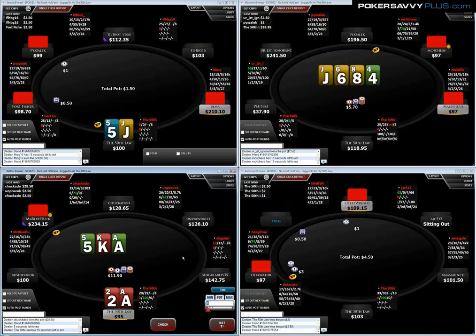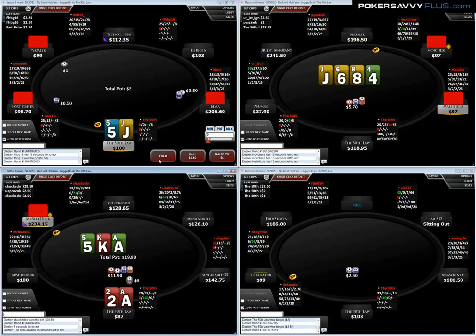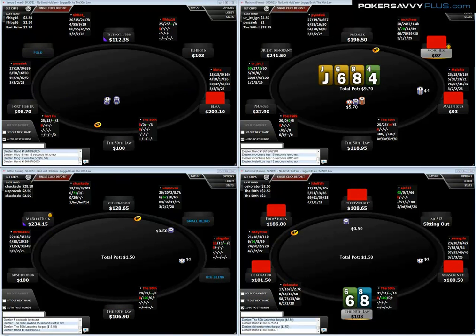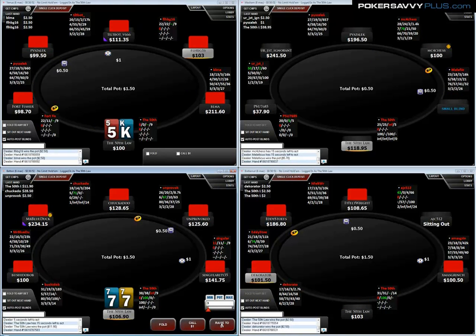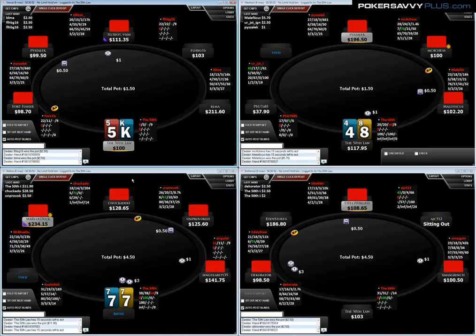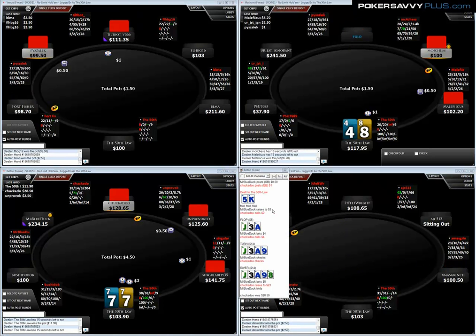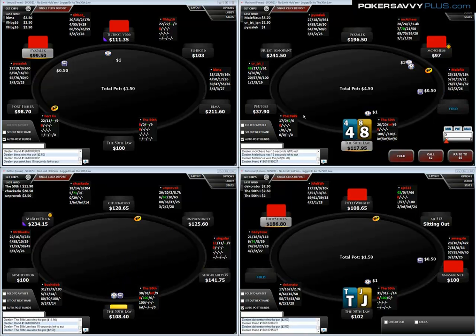On table three, we're going to c-bet this board so often with our air that I think it makes sense to c-bet here. We can take a pot control line if we like, but I still think I can get calls from a lot of lower pocket pairs. With no action on the table, I'm just having a look at some of the past hands to see what's been going on.